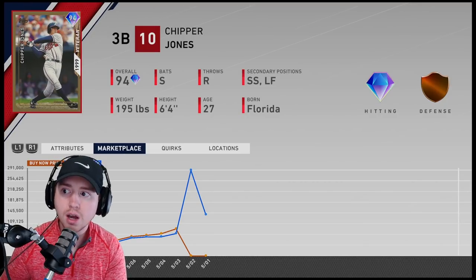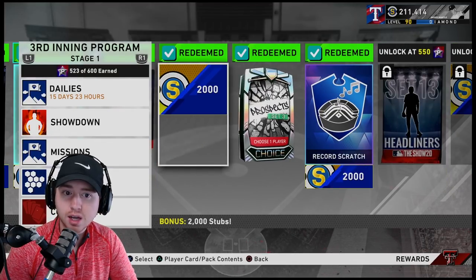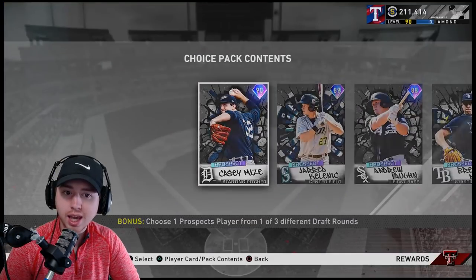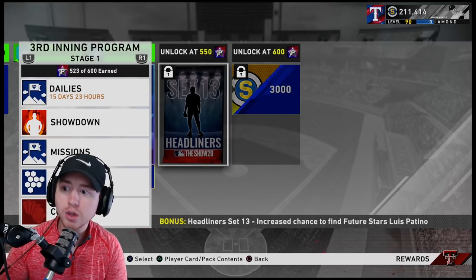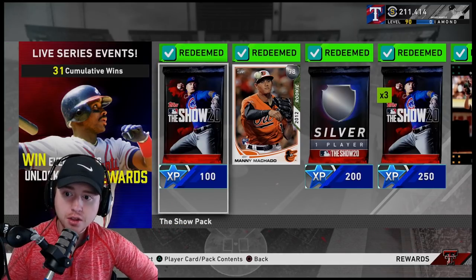Even after 300 stars there are still more rewards to lock in — five packs, 2,000 stubs, a prospect pack. Casey Mize is selling for 23k, so you're going to get some solid stubs there, plus 2,000 more stubs, 3,000 stubs, a headliner. If you want to grind out and play the game, you will be rewarded, especially through these Inning Programs.